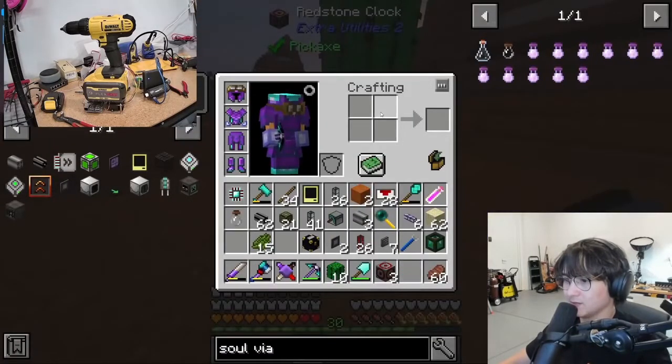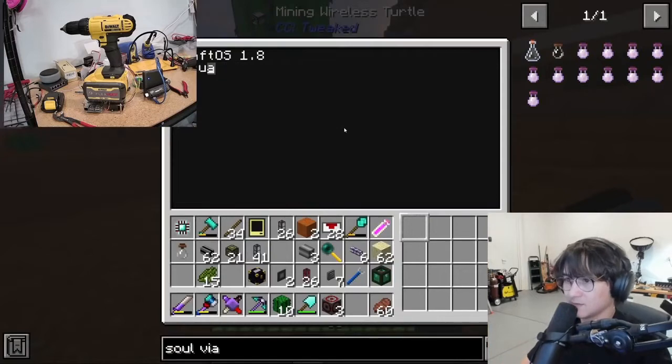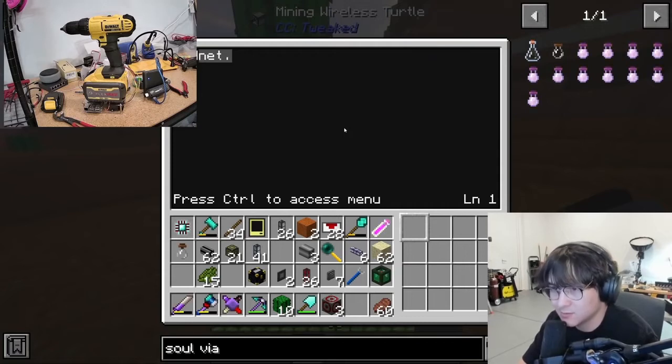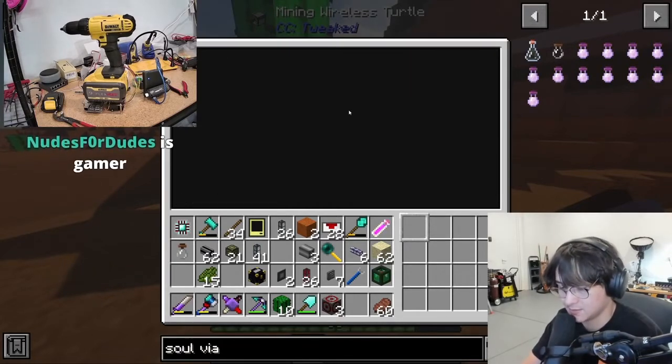I wonder if you could just do a turtle — I'll just use a mining turtle for now. I'm gonna edit a file called snad and say: redstone.setOutput, front, 100. Then save and exit, and run snad.